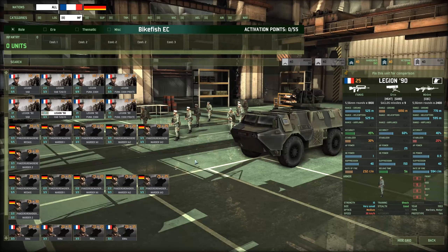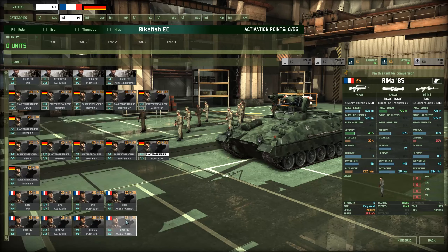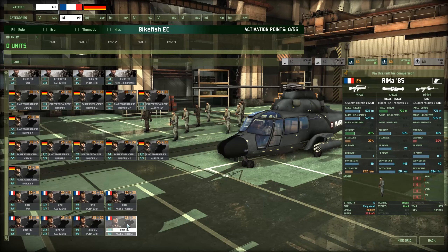Hello everyone and welcome back to Wargame Red Dragon. We have another unit comparison for you today for the EuroCore Coalition. Today we're looking at shock infantry — particularly Legion 90, Panzergran 90, and Rima 85. Bikefish, you want to take it away?